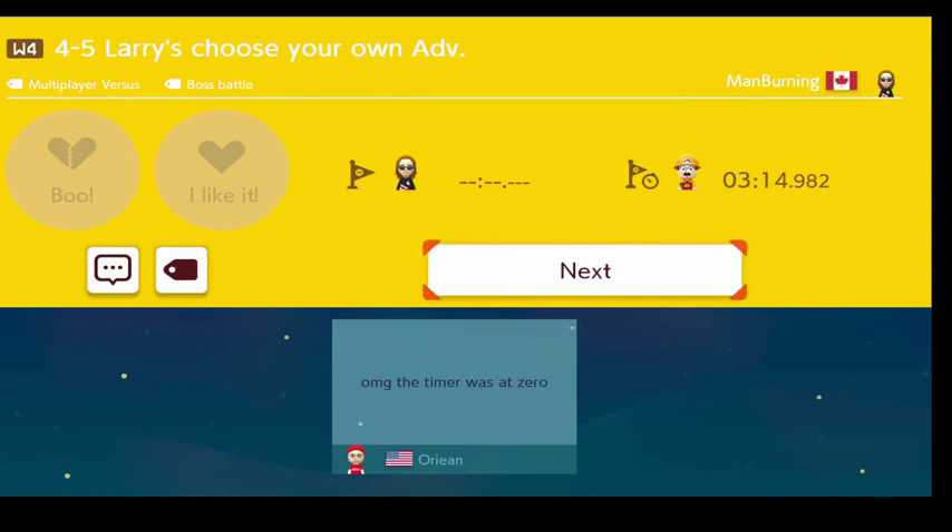Look at Orion there — Orion barely beat the level, the timer was at zero for him. So yeah, that is the first four worlds of my Mario Maker. I'm going to cut the stream and leave it there. That's video one for YouTube. Video two will start up in just a minute for those watching the stream. For those that weren't, I hope you enjoyed watching my playthrough of the first half of my Mario Maker game. We'll see you in the next video.